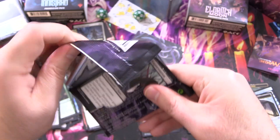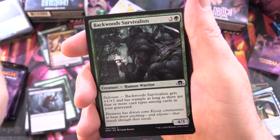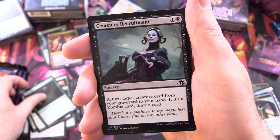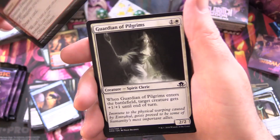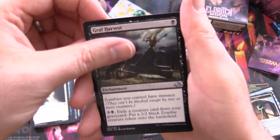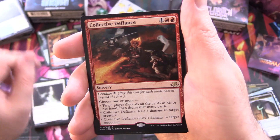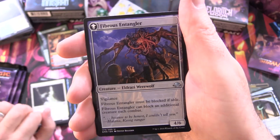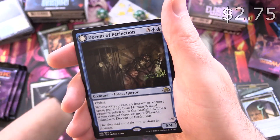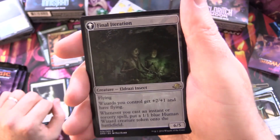Now we're on to Eldritch Moon, so we'll get a bit more variety. We have Strange Augmentation, Backwoods Survivalists, Sigardian Priest, Swift Spinner, Cemetery Recruitment — there she is, Liliana, recruiting more zombies for her army — Enlightened Maniacs, Extensia Banquet, Guardian of Pilgrims, Graf Harvest for the Uncommons, Foul Emissary, Geist of the Archives, and Collective Defiance. So we've got Chandra there torching some vampires or zombies. Tangled Claw — Werewolf on the other side — we have Fibrous Entangler. Yes, the Eldrazi are in this set. And a rare: Docent of Perfection, who flips around into Final Iteration Eldrazi Insect, of course. And a checklist and Human Token.